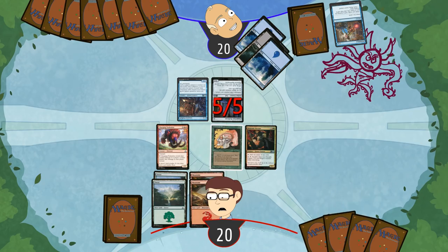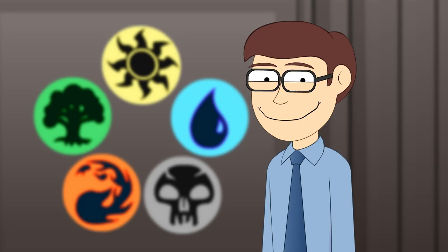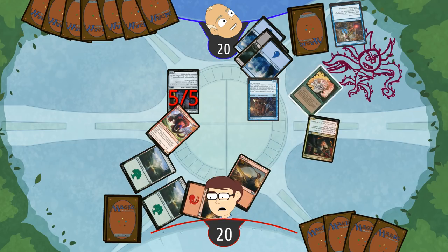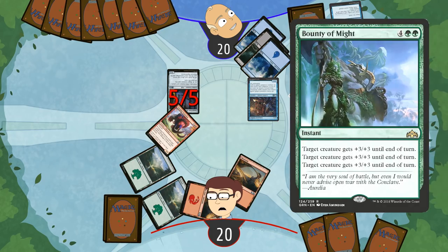All right, on my turn I'm finally going to attack with this guy. And that's it. My bookcase will block your dinosaur. You know, that's probably one of those sentences that nobody's ever said before. In response, I tap everything — tap, tap, tap — and I cast the Bounty of Might, which gives plus three, plus three to a target creature. And then it gives plus three, plus three to a target creature. It says it right there.